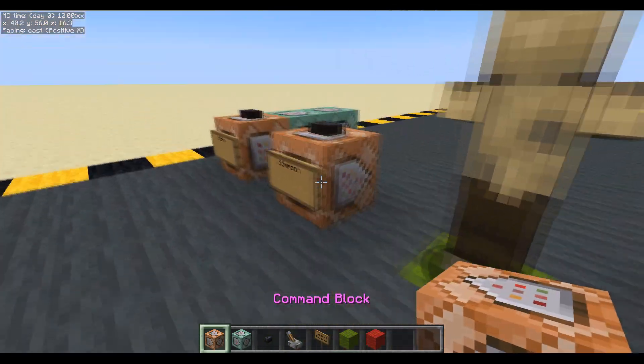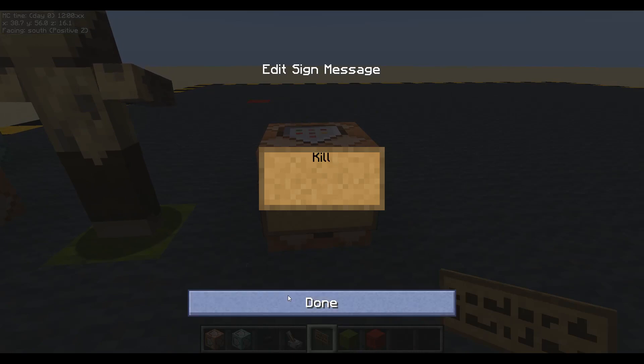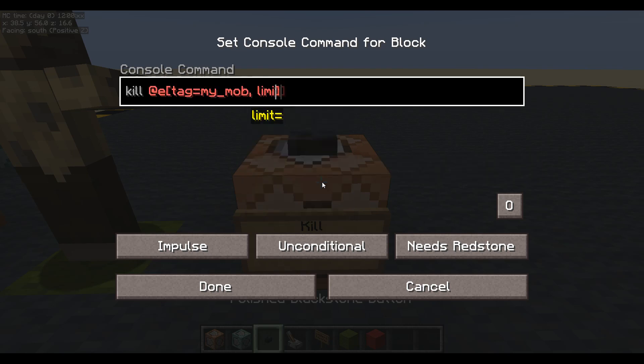Let's make a way to kill them easily for testing. We will just do kill - it's only a testing command. We'll say tag equals my mob, and I only want to kill one at a time, so I'll put limit equals one.